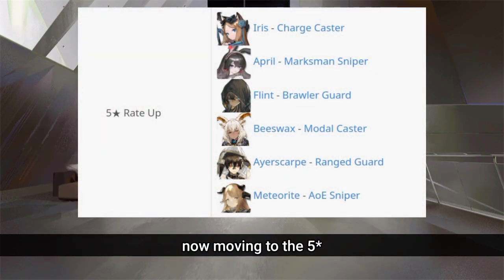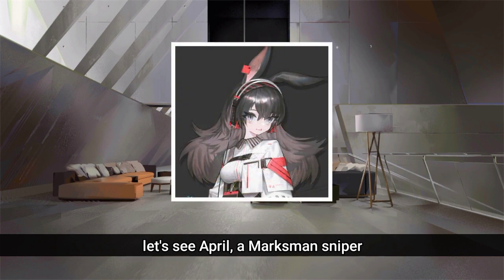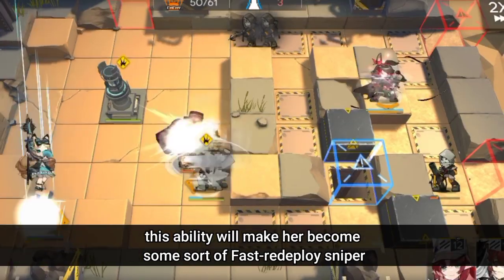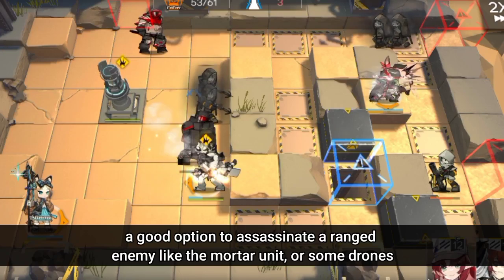Now moving to the 5-stars — the 5-stars are mediocre or more niche operators. Let's see April, a marksman sniper. April has a faster redeployment time and a passive skill that makes her invisible for some time. This ability makes her a sort of fast-redeploy sniper — a good option to assassinate ranged enemies like mortar units or drones.